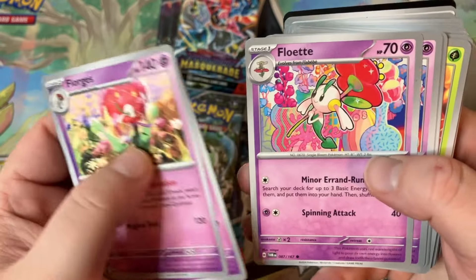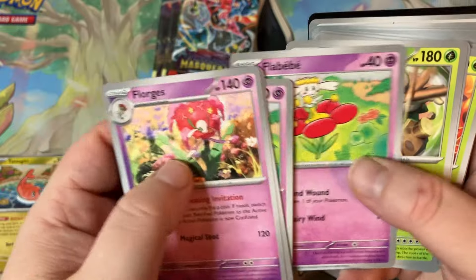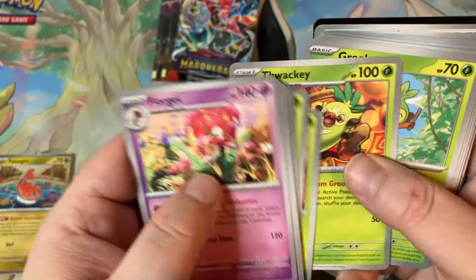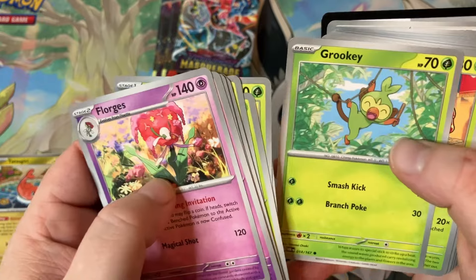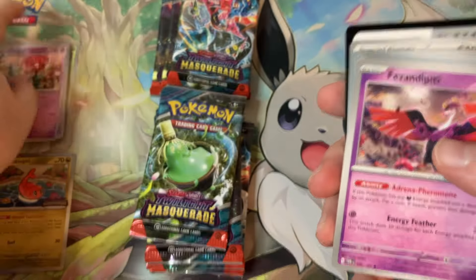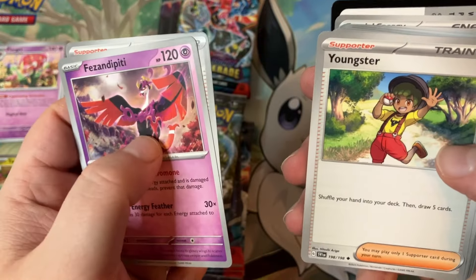We got Florges, Flowette, Rillaboom — the wacky one — Crookie, Dipplin and Applin. Personally think those cards are lame. Fezandipiti, Youngster.